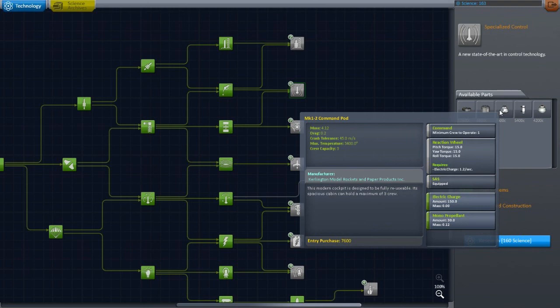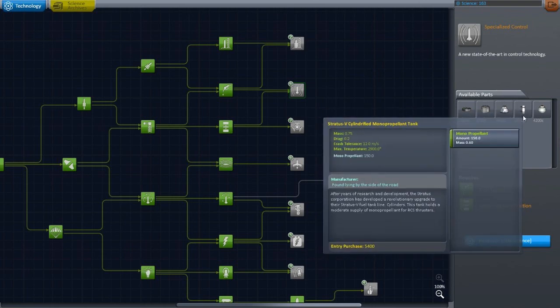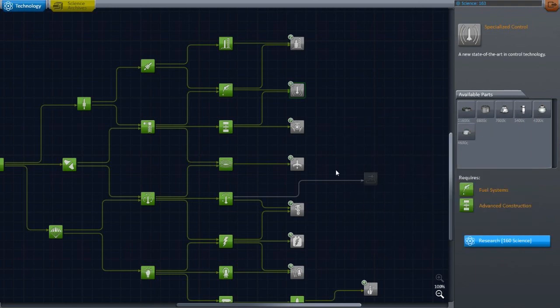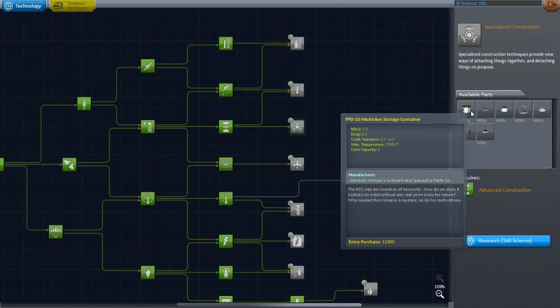A monopropellant tank that looks like the goo canister — which is gonna throw me off. Place anywhere RCS port — so it's just an RCS port. I don't know what's different about it. Let's look at this hitchhiker storage container.